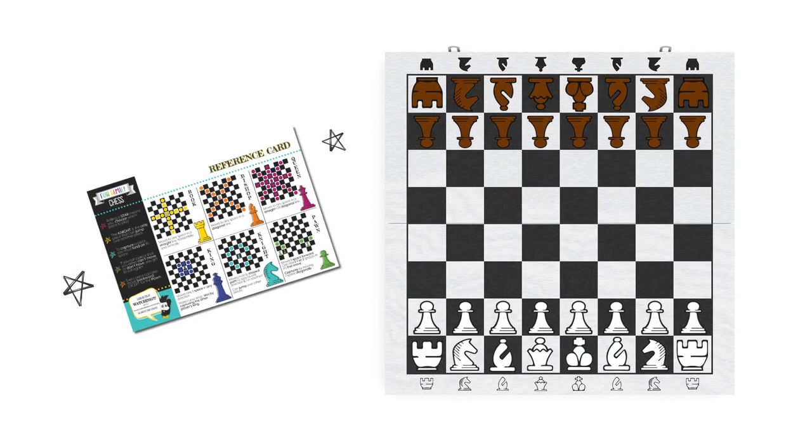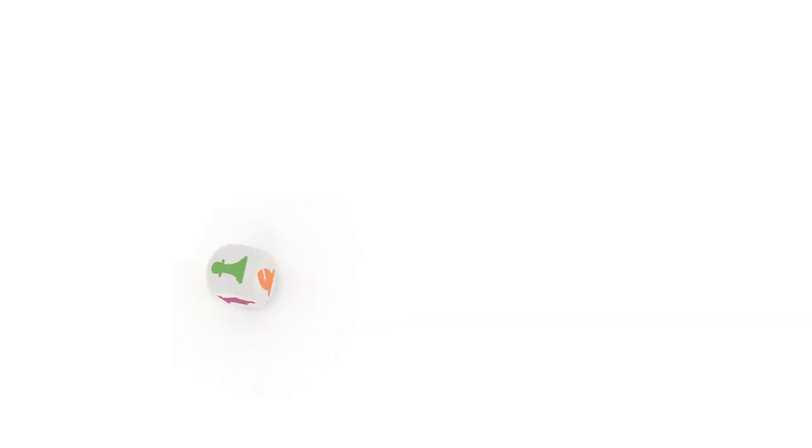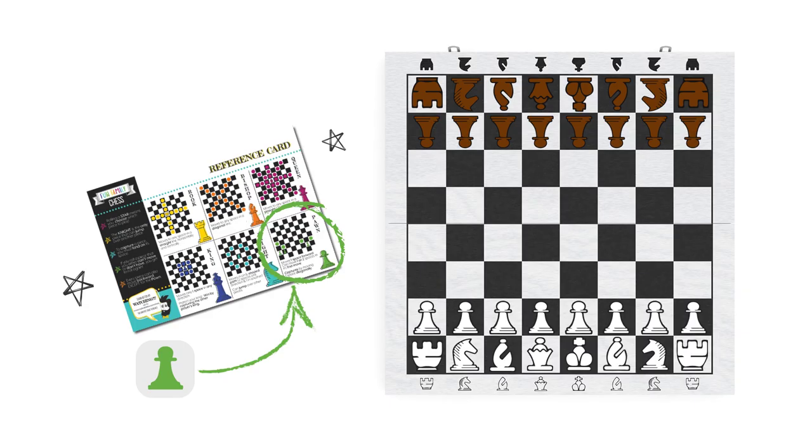Let's pretend we're starting a new game together. You're on the light side and I'm on the dark side. You go first and roll the chess cube. You rolled a rook. The reference card shows how the rook moves, and we see your rooks can't move this turn because they're blocked by your other pieces. No problem, just roll again. You rolled a pawn. Since pawns can travel one or two spaces on their first move, you decide to move this pawn forward two spaces. Your first turn is finished.